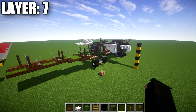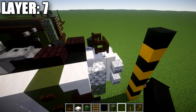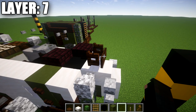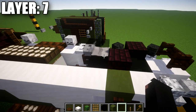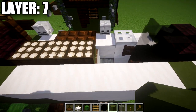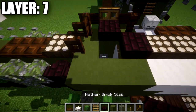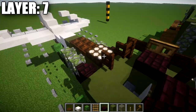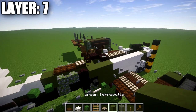Moving into layer seven. Start at the front nose — on top of the smooth quartz block, place a dark oak fence gate opened toward the front of the aircraft. Coming off that fence gate, place a dark oak sign. Skip the space where the black concrete block is and place a narrow brick slab, then a light gray stained glass block. Right behind the pilot's seat, place three daylight detectors followed by a narrow brick slab, leaving the rear gunner space open. On the green terracotta block, place a dark oak fence gate opened toward the rear. Place a daylight detector, two dark oak trapdoors, completing the forward fuselage.